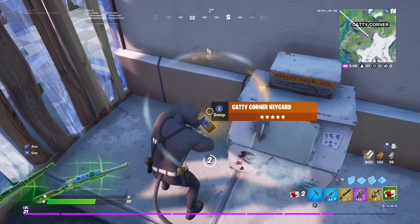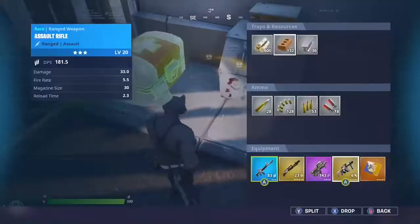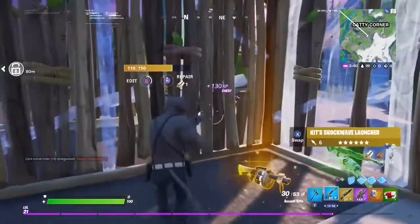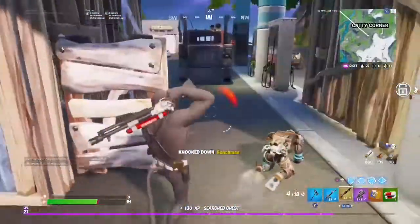Once you have obtained the keycard, all you need to do is follow where I am going. Keep in mind, Kit can spawn anywhere around Kati Corner, so be sure to keep your eyes peeled.